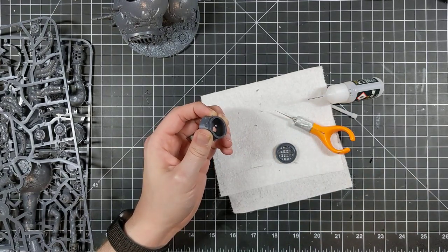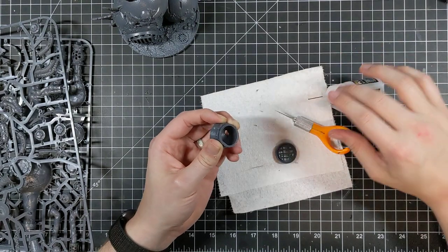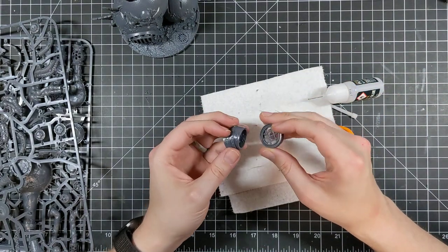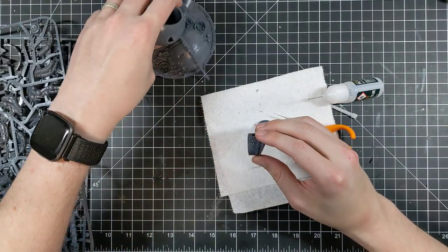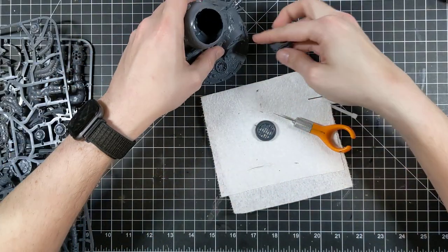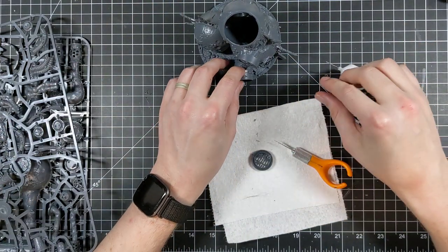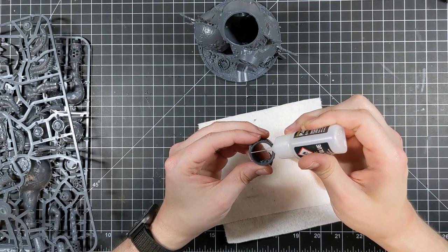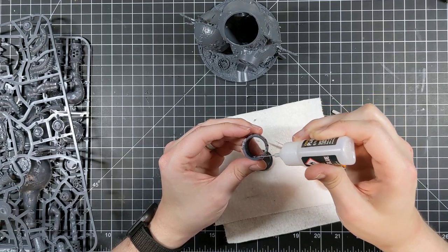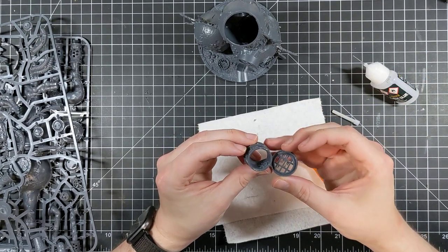Cultists can be brought in blobs of 30, Poxwalkers 20. Cultists can have a flamer and a heavy stubber. With the extra output that Death Guard Plague Marines are going to be putting down, I think Cultists just kind of fall flat. The Dead Walk Again is gone — where you'd bring them back somewhere at full strength — and the same with that Cultist stratagem. Cultist strats are just gone.